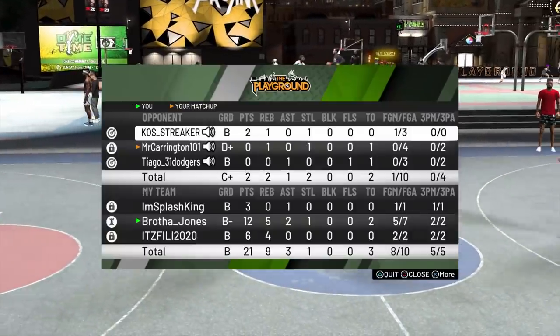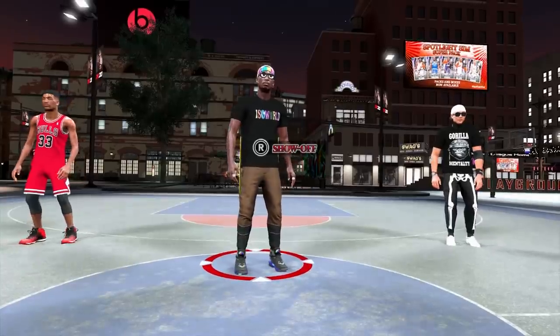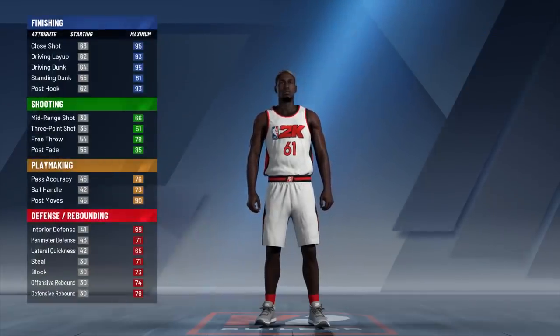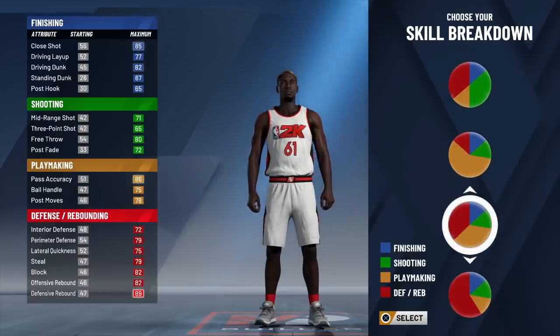I'm gonna show y'all exactly how I made this build in case any of y'all are interested in making this Rebound and Wing. Obviously the build's a small four. Hand doesn't matter, jersey number doesn't matter. This build is a lock playmaker — most people don't know that you can make a Rebound and Wing with this chart, which is the best chart in the game in my opinion.